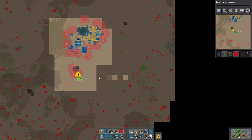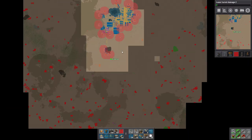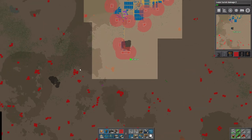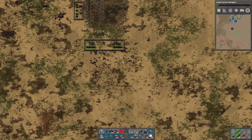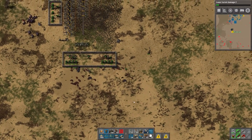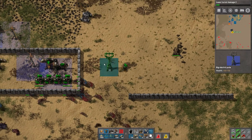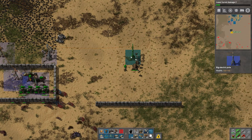Laser turret damage level one completed - we go for laser turret damage level two, that's good. So how much further down do we want to build this wall? Is there anything else? It's a question of do we want to just encompass the bare minimum? We can also remove that logistics network so it doesn't confuse you - that's a concept we're going to get into a little bit later. I mean I could just encompass the copper, maybe even get that crude oil patch. No, because the more resources you put into this wall, the more turrets you need and the more everything.